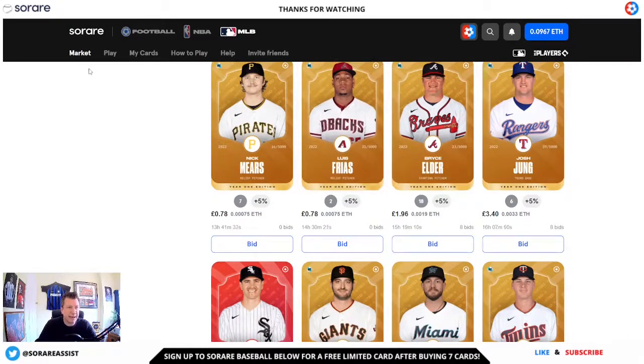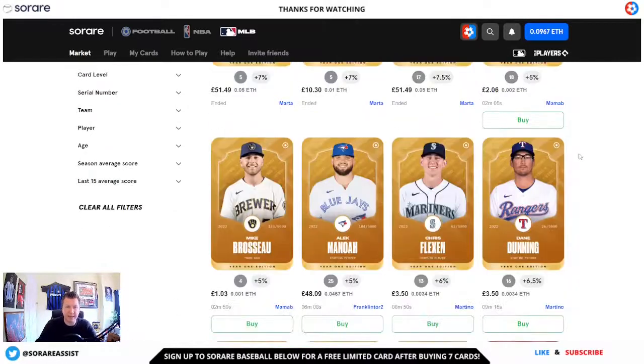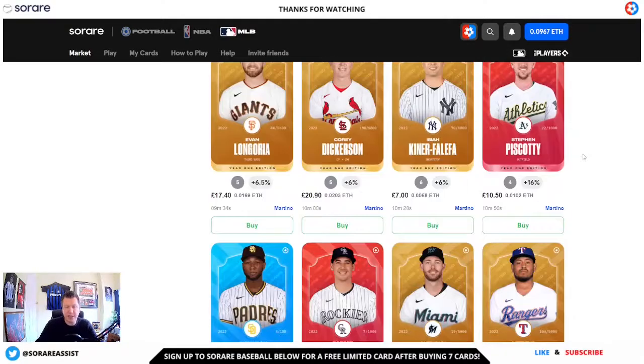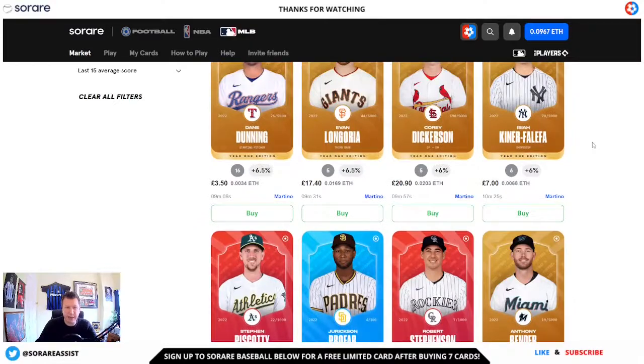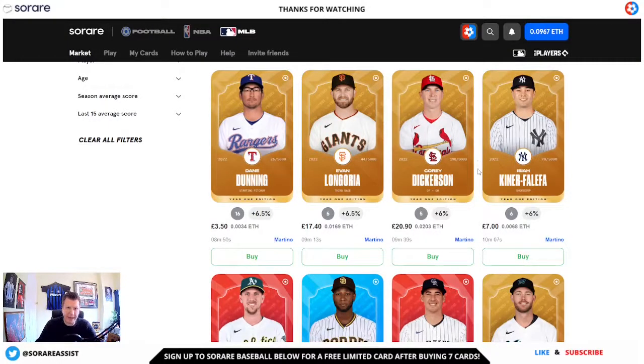Another option to buy cards on Surae is to go to market and manager sales. This will bring up all the cards that are on offer currently from other managers on Surae. All you need to do if you want to buy one of these players at the listed price is just click on the buy button. This will then bring up the familiar screen and all you need to do is just click buy. You can also put an offer in for that card if you weren't happy with the displayed price.